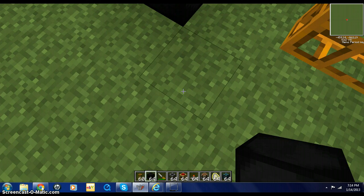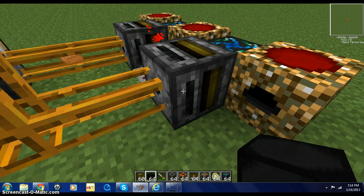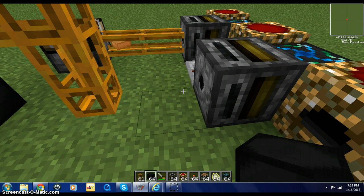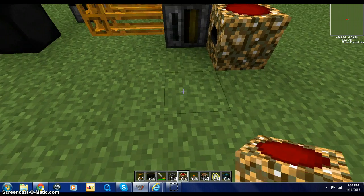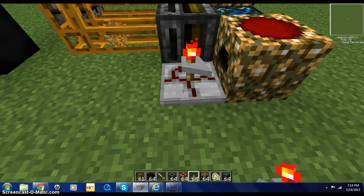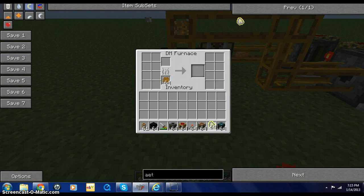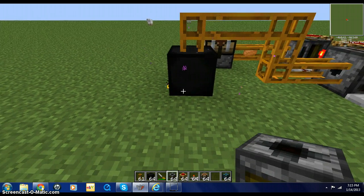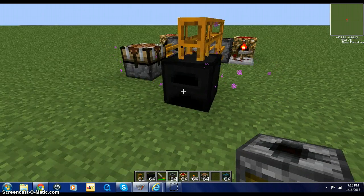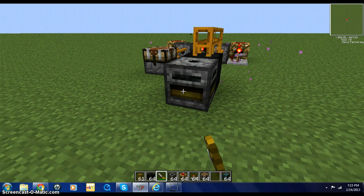I messed it up again, hold on while I fix it. Okay, so this tube — oh wait, I didn't even put a timer down so I didn't get to see it. Put the aeronauts fuel in there, and then you are going to want a filter on the front here, just put that the same way as always.